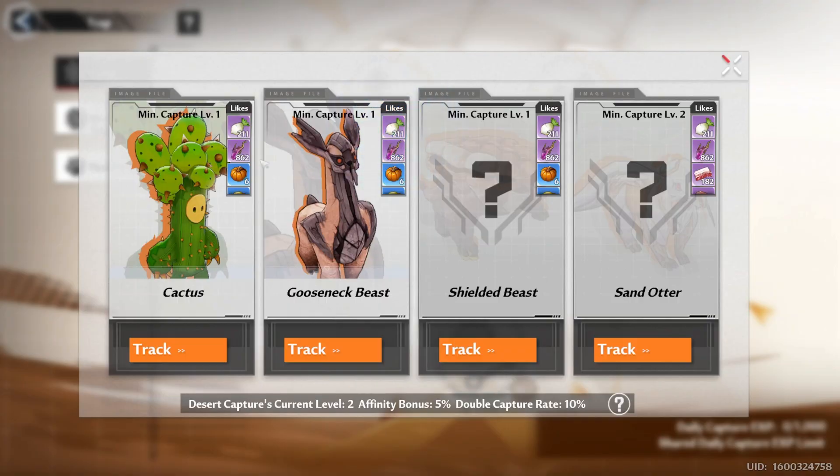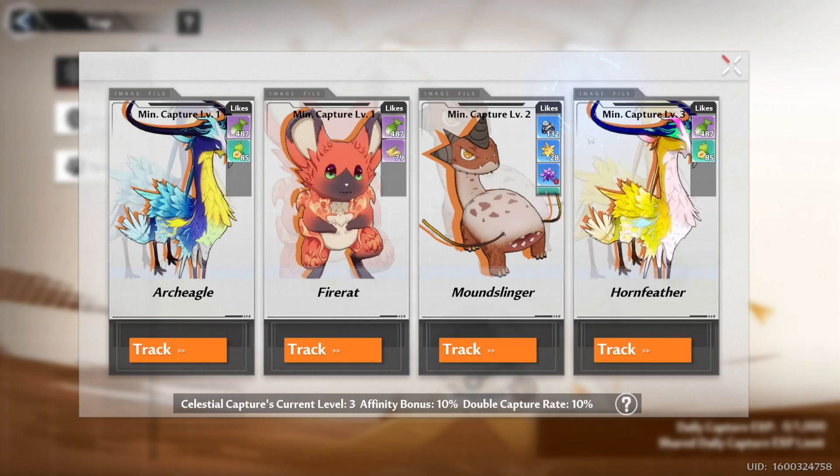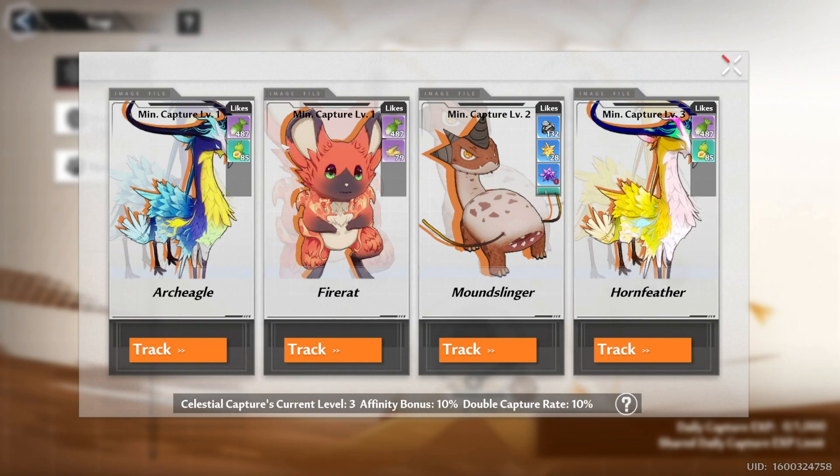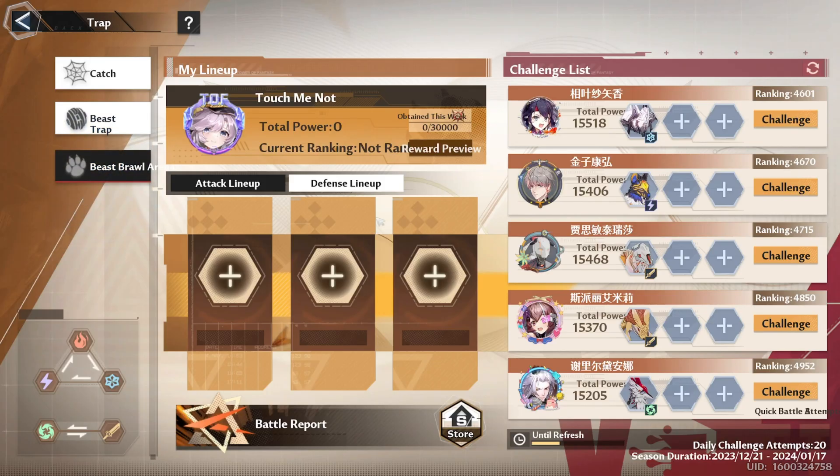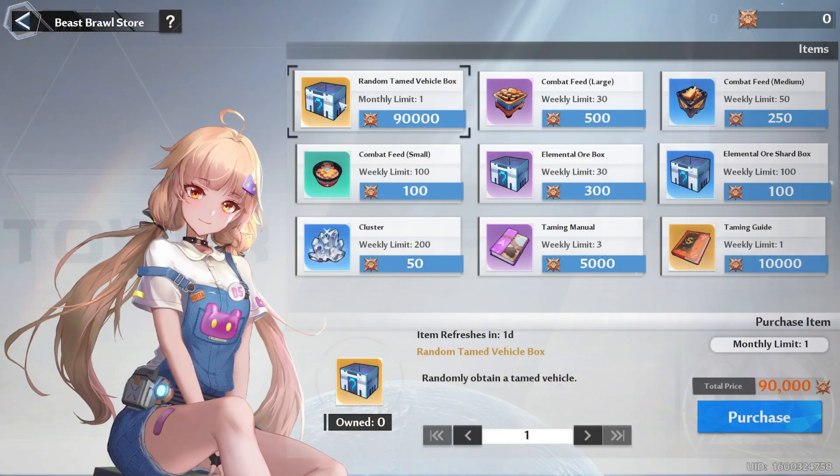Speaking of Beast Taming, there's also some new stuff added to it. For starters you can now view what food each beast likes, and then there's this new mode called Beast Brawl Arena, which does exactly what it sounds. Basically it's a Pokemon battle mode, and by grinding on this mode you could buy some items in the shop.